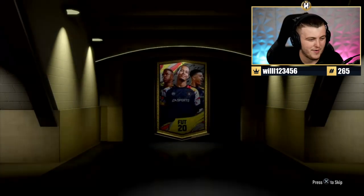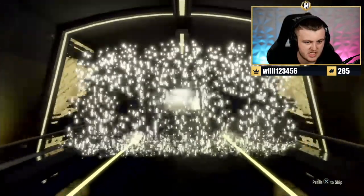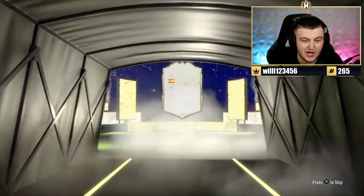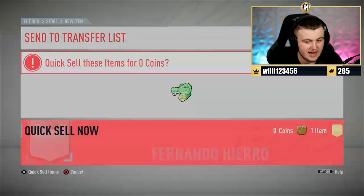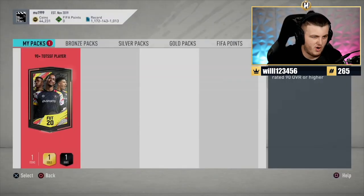What are we getting for your icon moments player? Something good — that's the question. Spanish center back... it's Hierro. What an awful center back, what an awful icon moments player. He ate it and discarded it — brilliant.